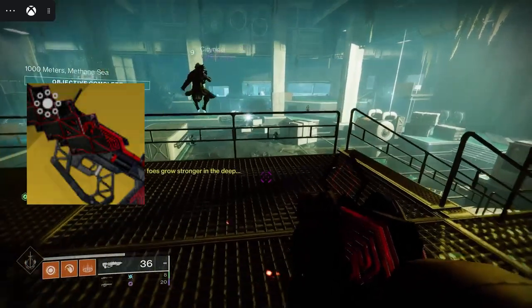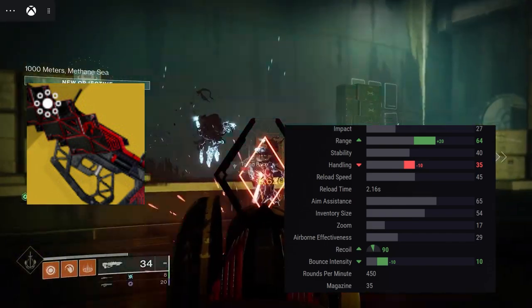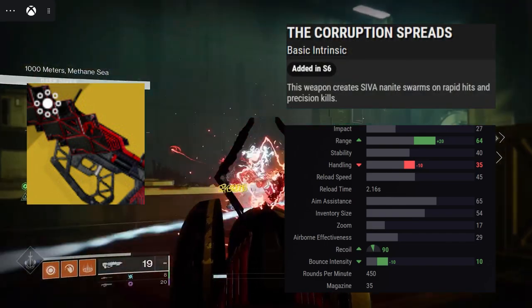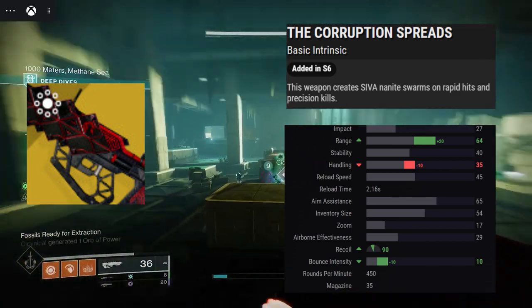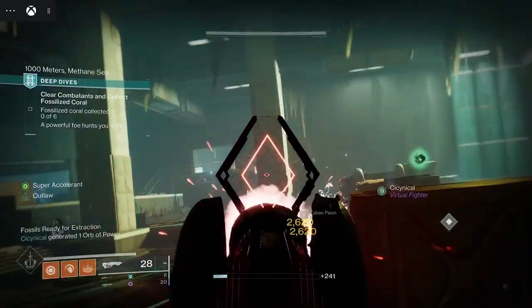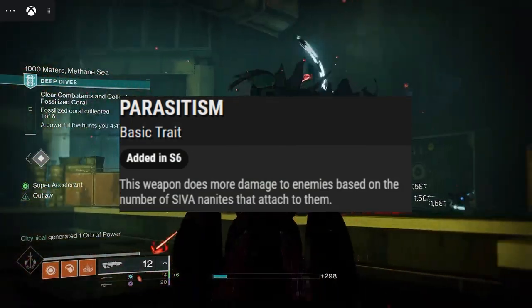The Outbreak Perfected is a 450 RPM exotic pulse rifle that shoots 3 rounds per burst. The intrinsic perk is The Corruption Spreads, causing Siva Nanite swarms to spawn on precision kills and on rapid hits. This gun also deals more damage to enemies based on the number of Siva Nanites attached to them.